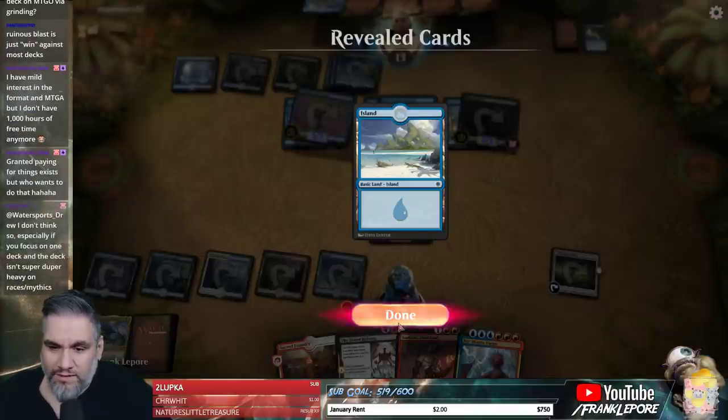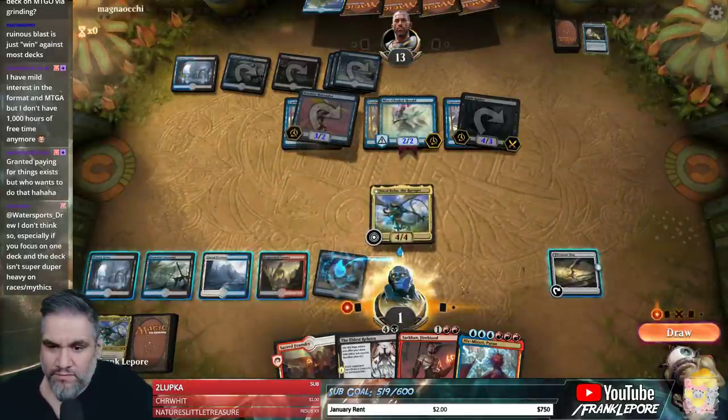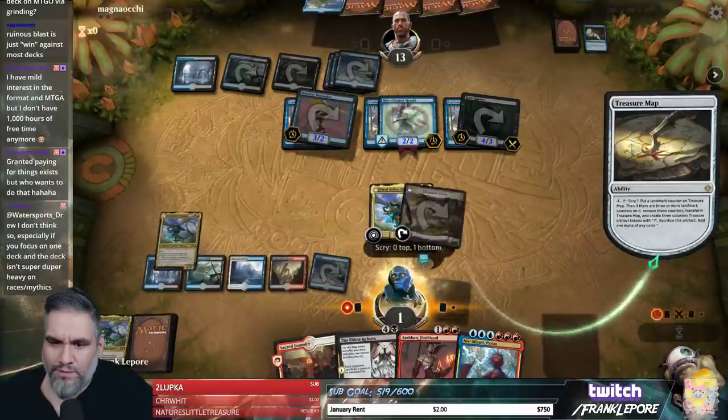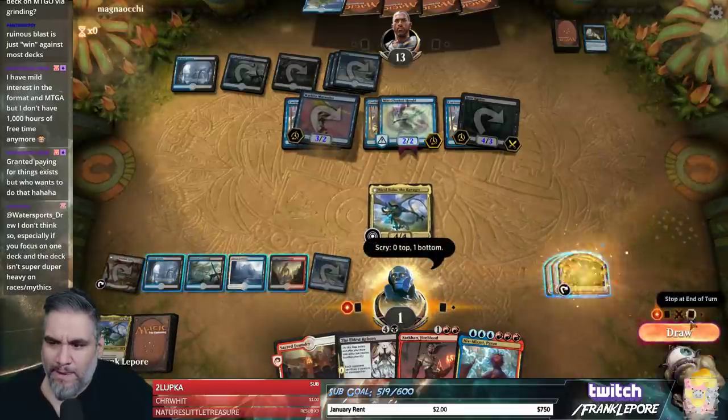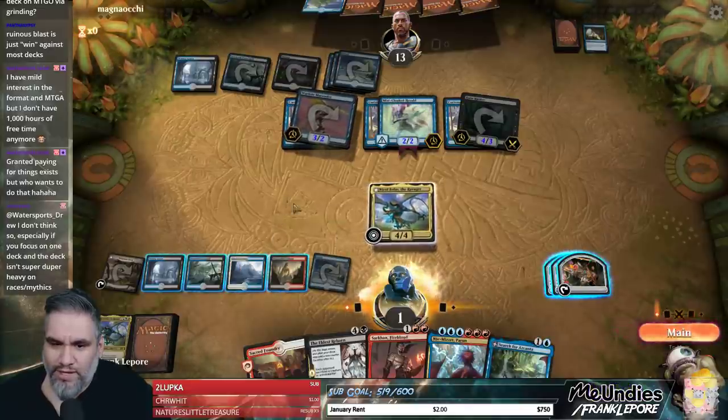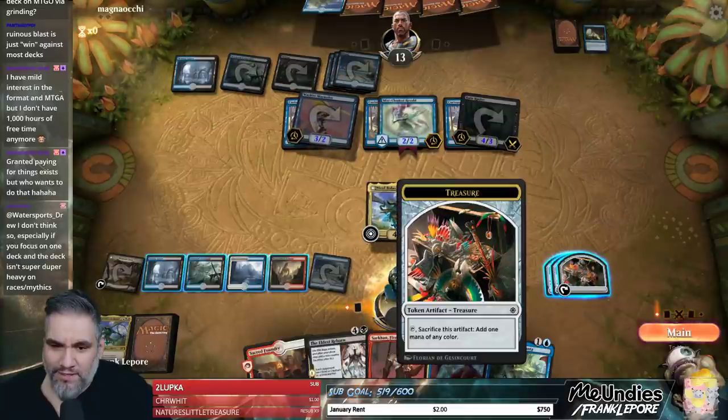Draw a card. Island seems good. One time. Don't need a third one. One, two, three, and then we have one, two, three, four — so we can actually play Sarkhan.